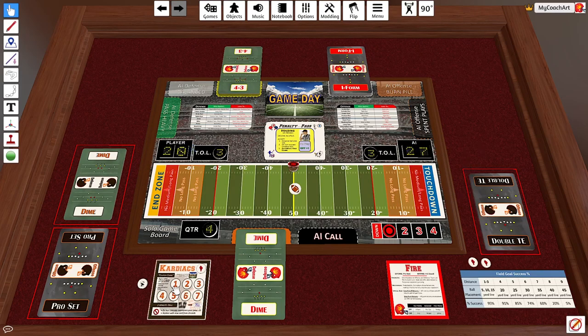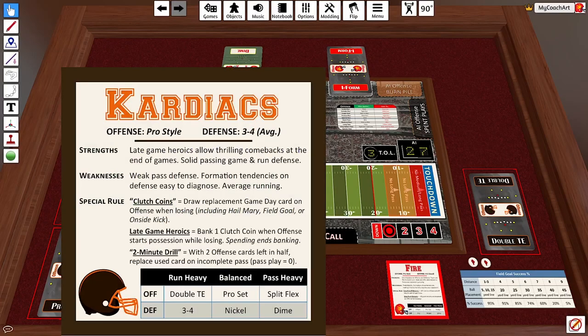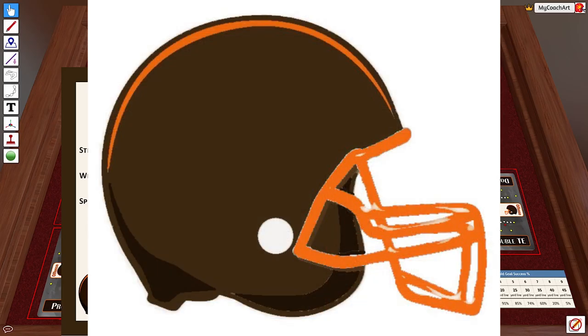Having a large number of clutch coins — ideally filling up to seven before you begin spending — is the ideal scenario. They cannot earn more than seven even if they have eight or nine drives where they start losing. If you play the Cardiacs, you really want to kick the ball off first and let your opponent start with the ball. The Cardiacs are most energized when playing from behind — keep it close late with a large number of clutch coins, and it is very possible to pull off amazing comebacks.